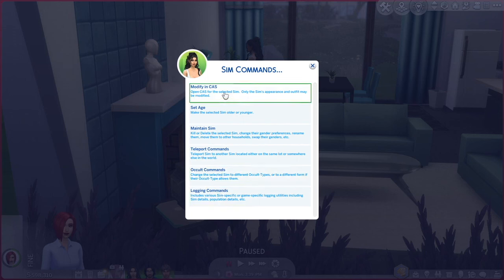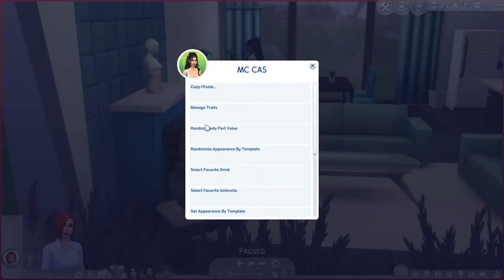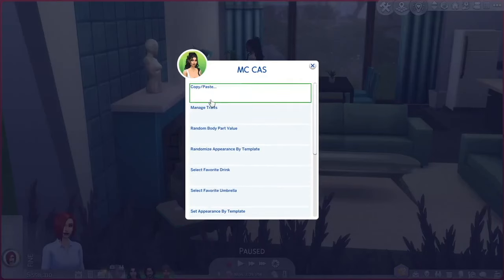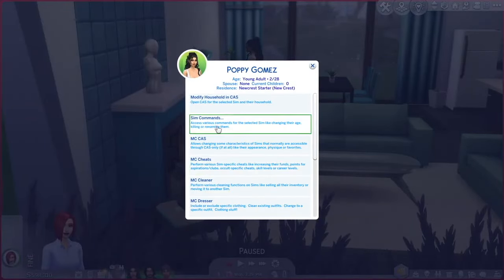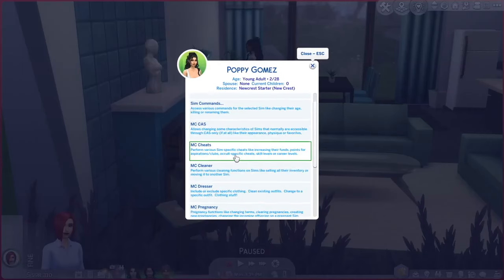There are two ways to use MCCC whilst in the game: by clicking on a sim or on a household computer. In both cases you will get an additional interaction button — the MC Command Center. This will open a new window with data about your sim: their age, career, marital status, where you can scroll down and choose various mod options such as modify household, MC cheats, flag active sims, MC pregnancy, and more.